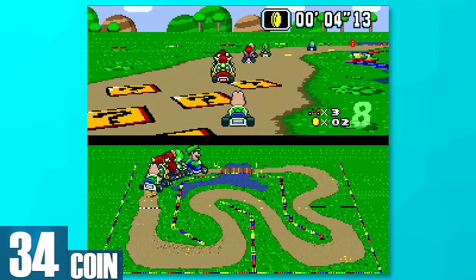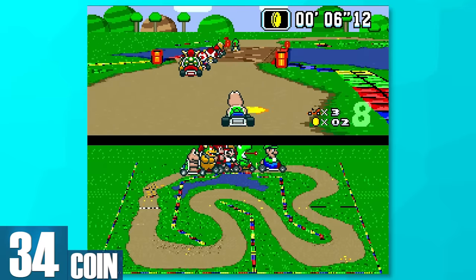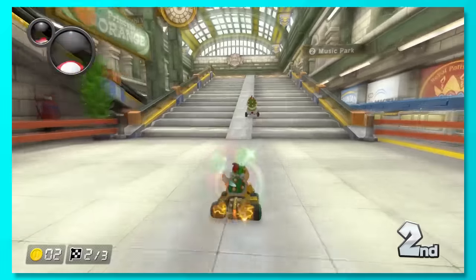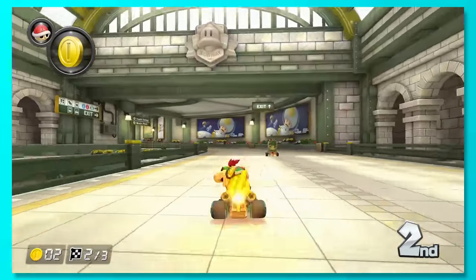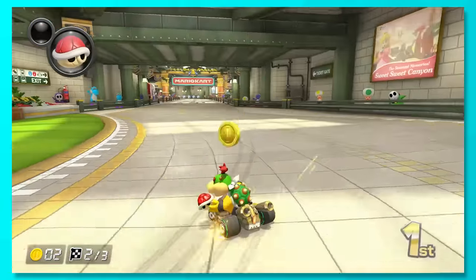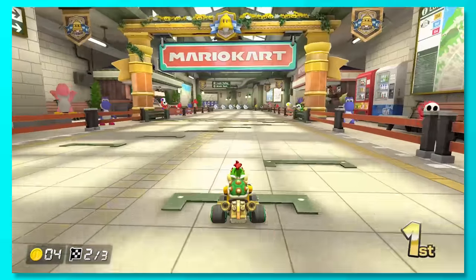34, Coin. There's nothing inherently wrong with coins. In fact, they make your kart go faster in the games they're featured in, which is great. Getting them as an item, however, is a complete waste. Instead of an item you can use to defend yourself or attack another player, you just add a teeny bit of speed to your kart, which you won't really notice.